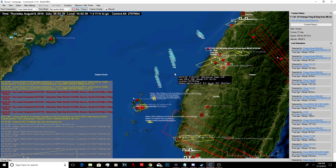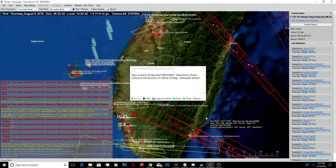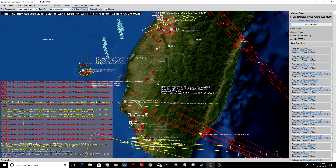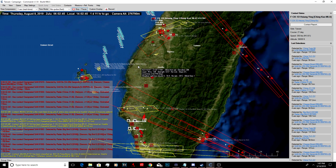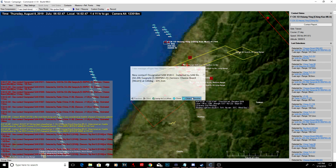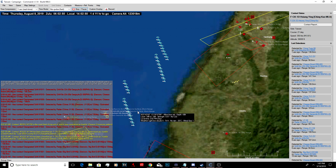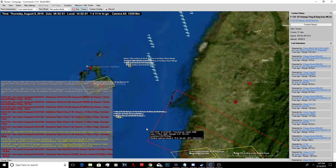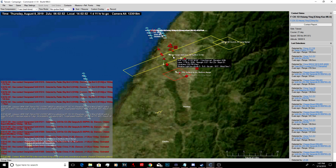They're firing surface-to-air missiles at us. That's not them - maybe they're attempting to shoot down these re-entry vehicles. They're 13 kilometers up. I don't think they'll be able to. Here they go - SAMs. Surface-to-air missiles. It's the Sky Bow. They're firing a ton of missiles back at us. There's a surface-to-air missile that we never saw.